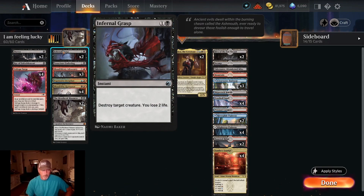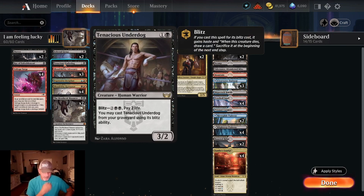Two copies of Infernal Grasp: one black, one colorless instant — destroy target creature, we lose two life. One copy of Tenacious Underdog: one black, one colorless — human warrior, three-two. Comes into play normally, but we can cast it from the graveyard for the blitz cost of two black, two colorless, or from hand as well. Pay two life; when cast it has haste, and at the beginning of our next end step it goes to the graveyard and we draw a card.